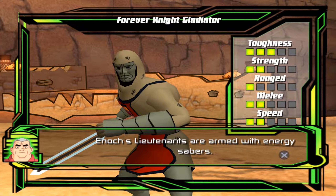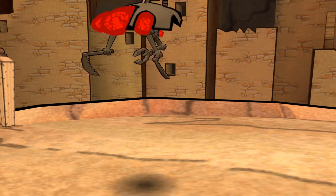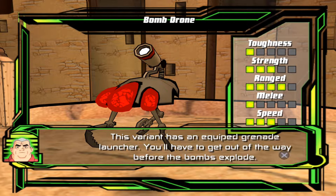Enoch's lieutenants are armed with energy savers. This variant has an equipped grenade launcher. You'll have to get out of the way before the bombs explode.